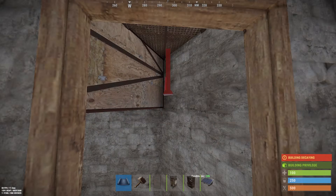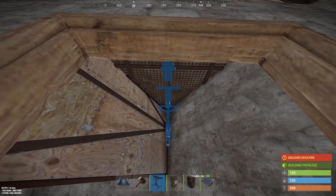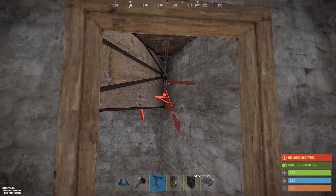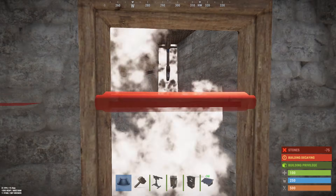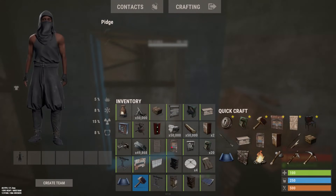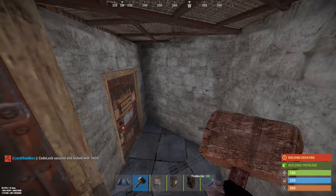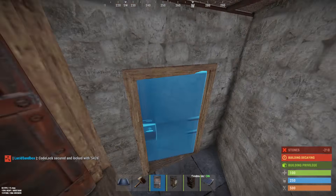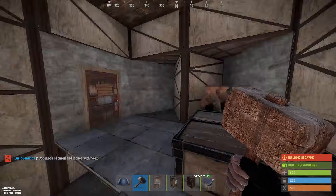And then here we need to add a shotgun trap before we upgrade the ceiling. So we place the shotgun trap as far back as it can go, and now we can place the ceiling in there. You can still access the shotgun trap to refill it. Then we'll throw a door on. Lastly, we'll put this door frame down here. And there we go - all the honeycomb's now in place.